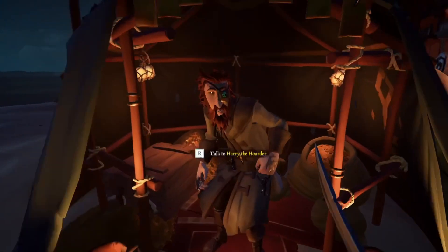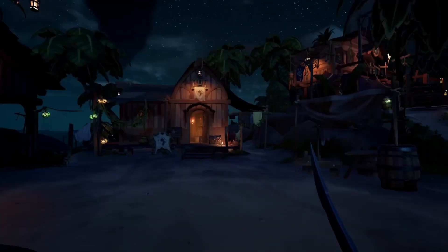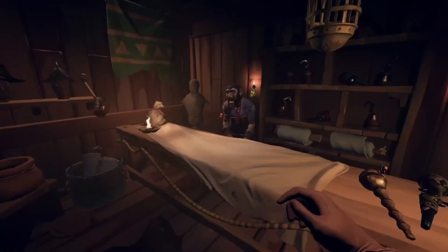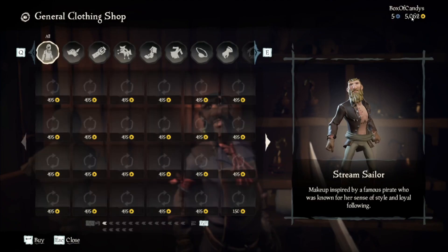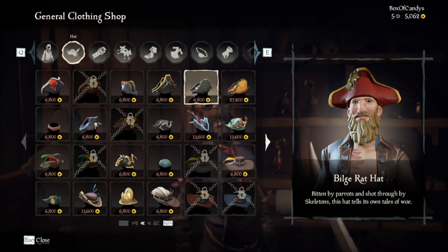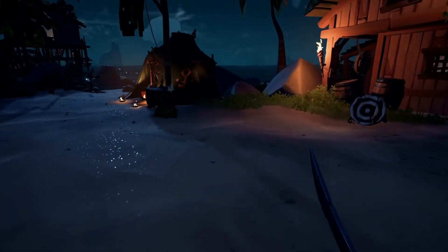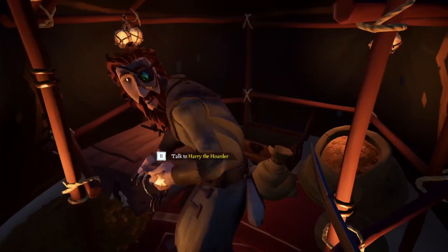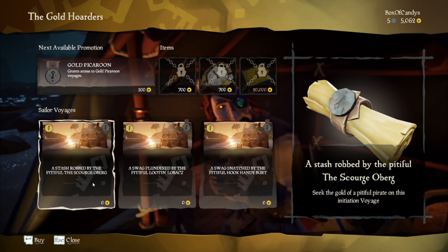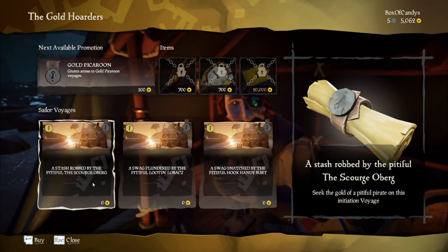So, you accept quests from this guy, and there's a couple other merchants and stuff that you can accept quests from. There's clothing shops which you can buy stuff from — I don't have a lot of gold right now. I have 5,000 gold, and you can see how expensive everything is. I can't even afford a good hat. But I get like 2,000 gold per one of these quests, as long as I get a good chest, actually.